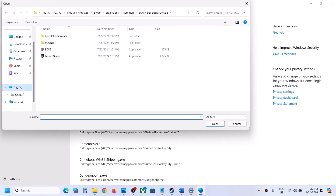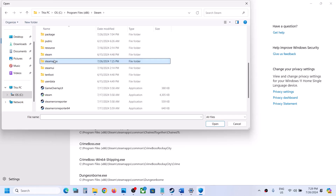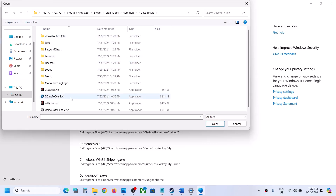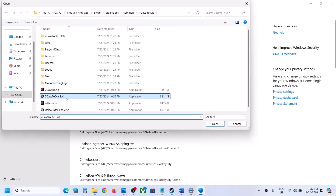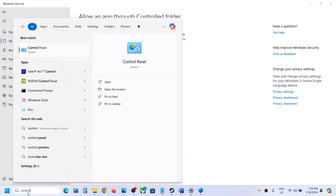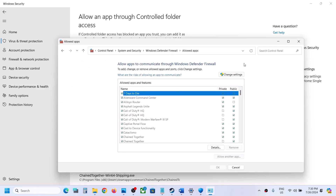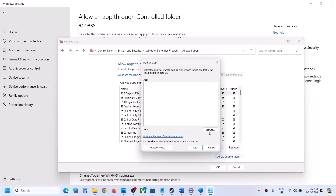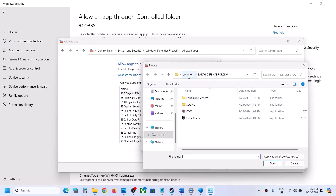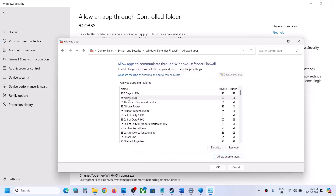Go to the game installation folder — open the Steam folder, Steam Apps, Common, then open the game folder. Select all the EXE files, click Open, and add as allowed apps. Then type in Control Panel and go to Control Panel > System and Security > Windows Defender Firewall. Click on Allow an app or feature through Windows Defender Firewall, click Change Settings, then Allow Another App, click Browse, and go to the game installation folder. Select all the EXE files.